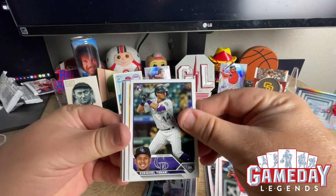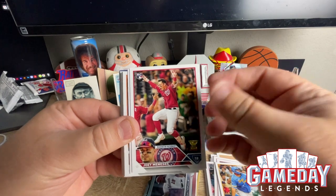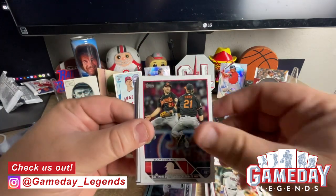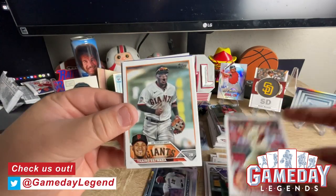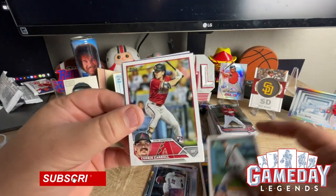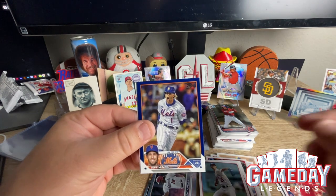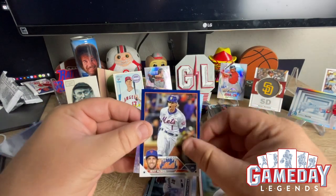We got Tovar, we got Manessas — yes! Corbin Carroll rookie — let's go, boom baby! We got a Jack McNeill on the retail blue and an Austin Riley. All right!